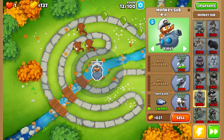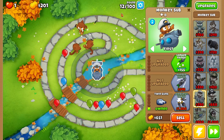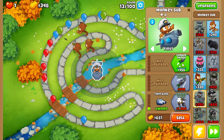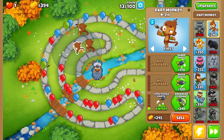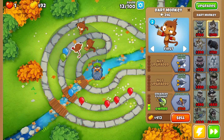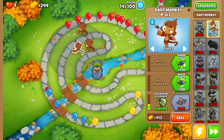Now that we have twin guns, we can start saving for longer range. Round 17 is coming relatively soon and we need enough popping power to deal with the camo balloons. The first thing we're going to grab is enhanced eyesight, so that once we upgrade the monkey sub to advanced intel, it will be able to attack the camo balloons.